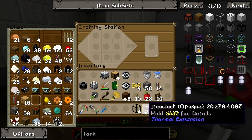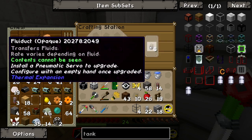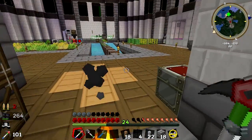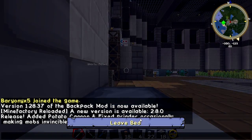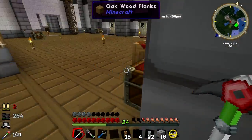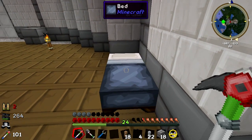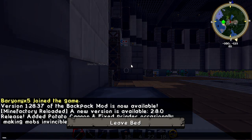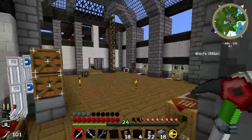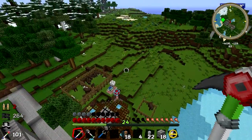The other thing we're going to need is fluid ducts. It's not very often we use fluid ducts actually, but they're pretty easy to make - they are just copper and lead. Get a load of those and some pneumatic servos, and let us have a very quick kip. And of course a very glitchy one. There we go, let's try that again - and we are in bed this time.